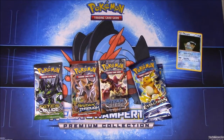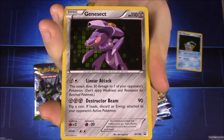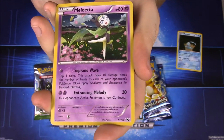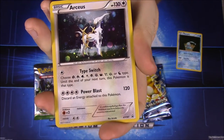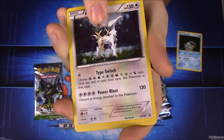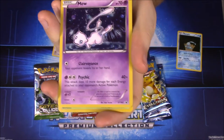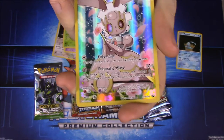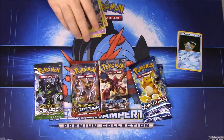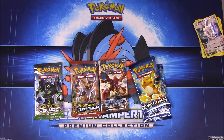I showed them already but let me show them a little closer. So we have Genesect, Meloetta, Arceus, Mew, Shaymin, and then of course the Magearna full art as I showed you. Very tricky box there, hiding the 7th one on us.